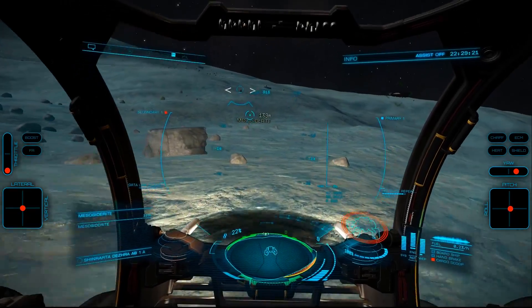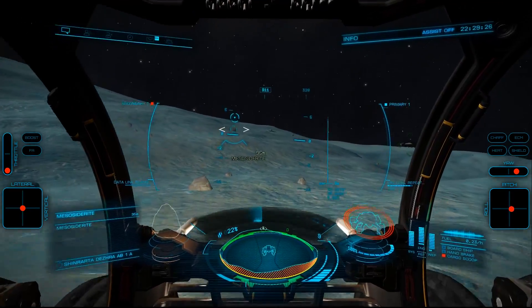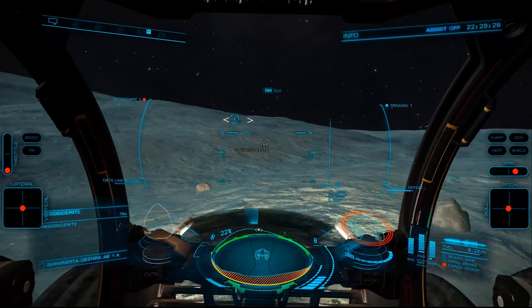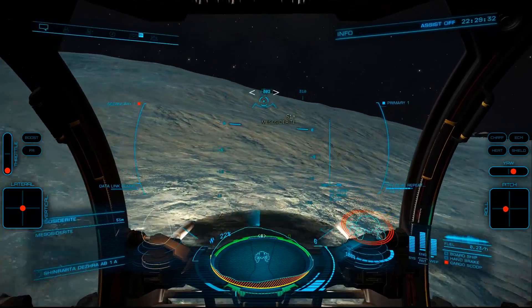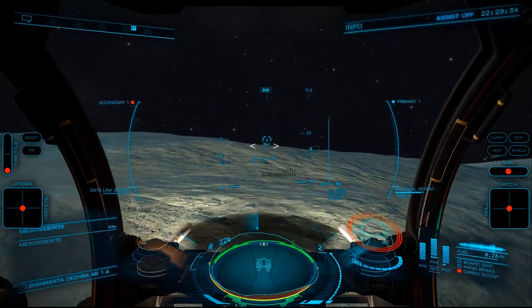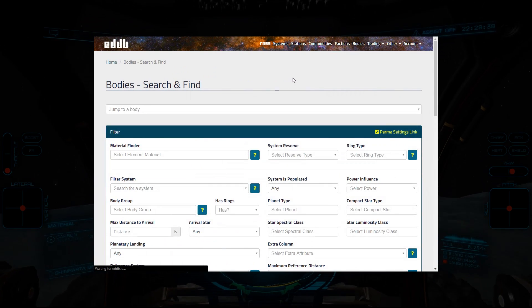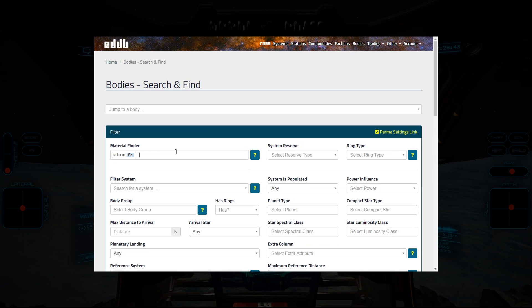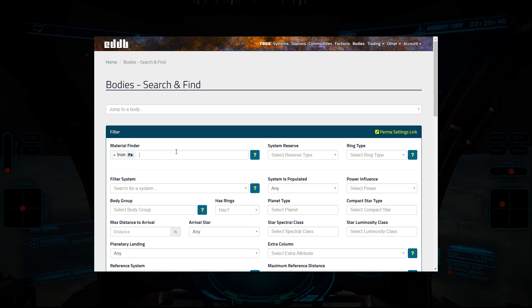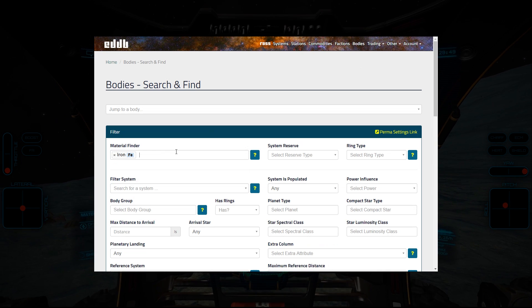Let's start with the basic way of obtaining minerals: surface prospecting. This is done using an SRV on landable planets. Before we head out, we'll need to know where we want to go based on the mineral we're looking for. My recommendation is to use eddb.io. Simply navigate to the bodies tab, and in the material finder box, enter the minerals you're looking for. While you can find multiple minerals on the same body, if they are rare grade minerals, I suggest looking for them individually.